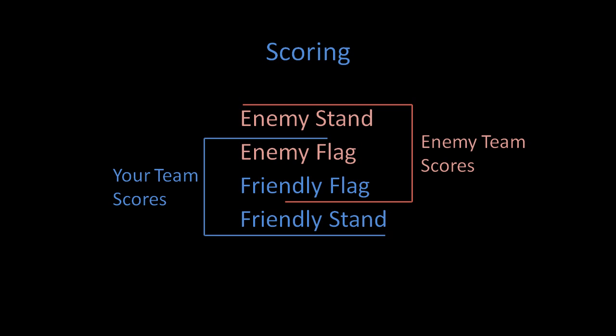It feels like offense when you go to attack the enemy base, and to some extent it is, but notice that the enemy flag stand is actually the one thing your team doesn't need in order to score. But what you can do very effectively from the enemy flag stand is prevent the enemy team from scoring. Every offensive player should consider this their number one duty. Let's look at an example.